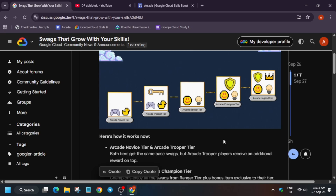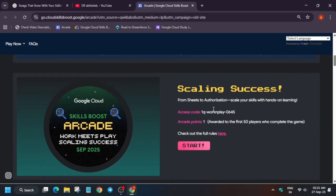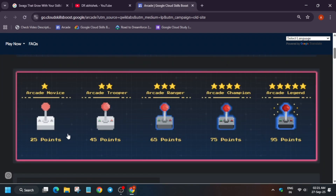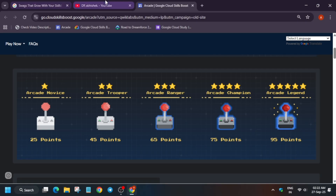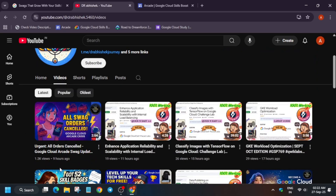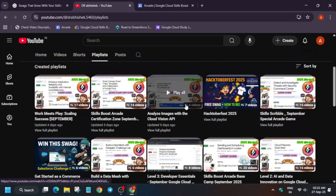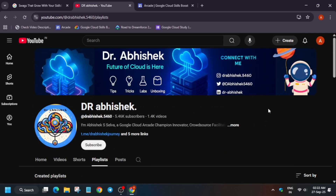If you have participated in the Arcade Facilitator Program, check if you've reached the ultimate milestone. For normal Arcade, just complete the arcade games — once you reach the required points, you'll get the swags. The swag claim form will be out in December and swags will be delivered around March and April. Also, note that many swags are getting cancelled — there is a separate update video for that. Check the description box for the master sheet to complete skill badges.